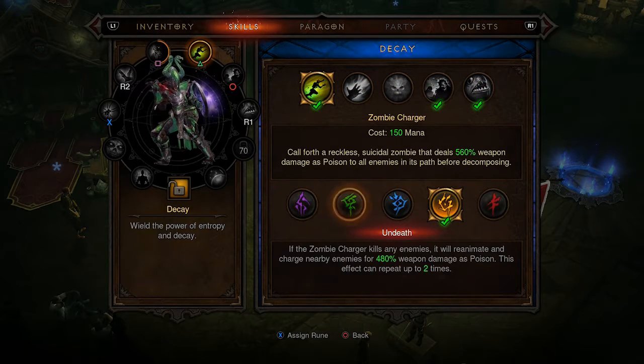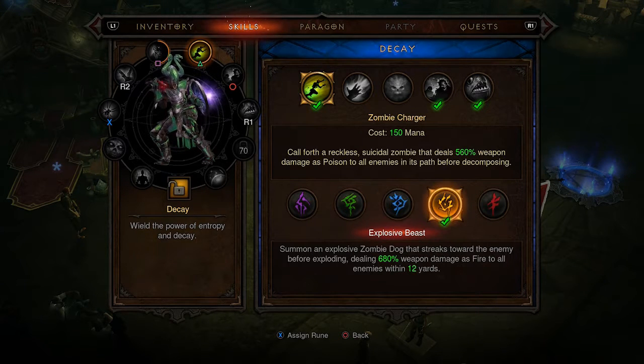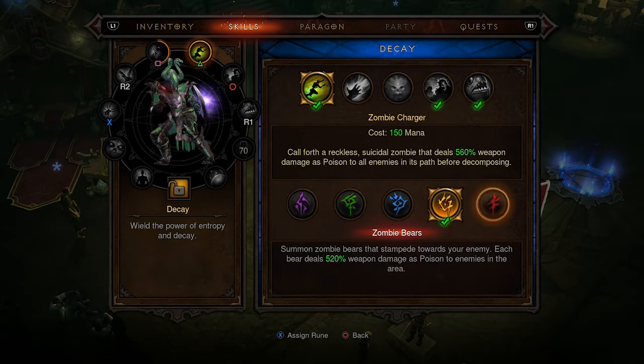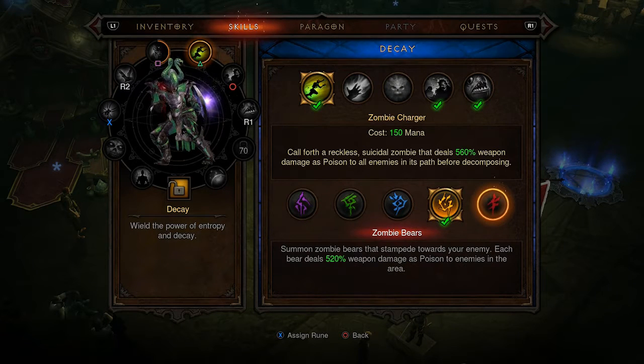You've got the Tower one that I used to use, and then this one just sends a normal suicidal zombie running. This one sends one Winter Bear that deals cold damage. This one sends an Explosive Zombie Dog that blows up for 680 weapon damage, just fire within 12 yards. And then there's also this one, which summons a Stampede of Zombie Bears that deal 520 poison damage. So we're going to try Explosive Beast, and then see how that does. If we don't like it, we can switch to the Zombie Bears.